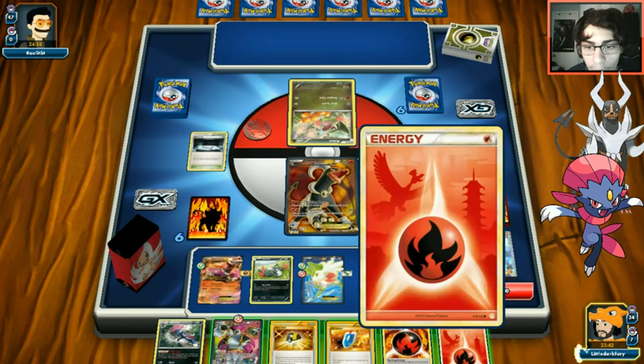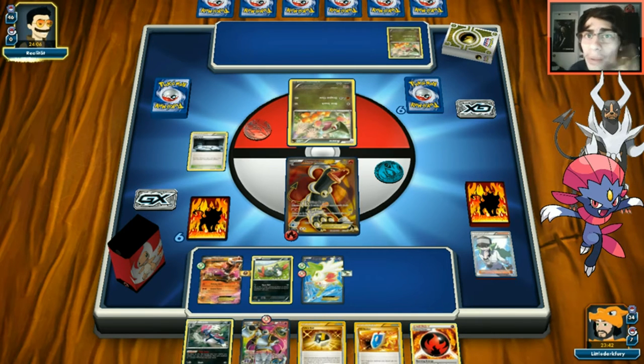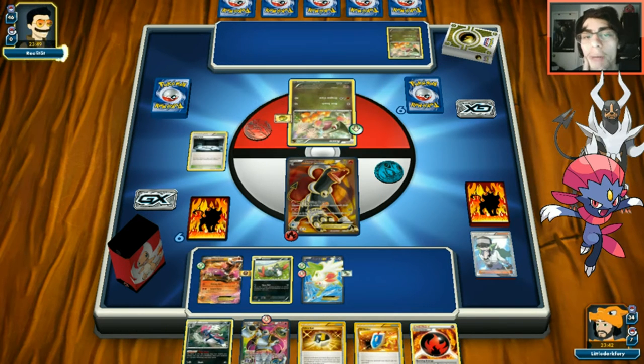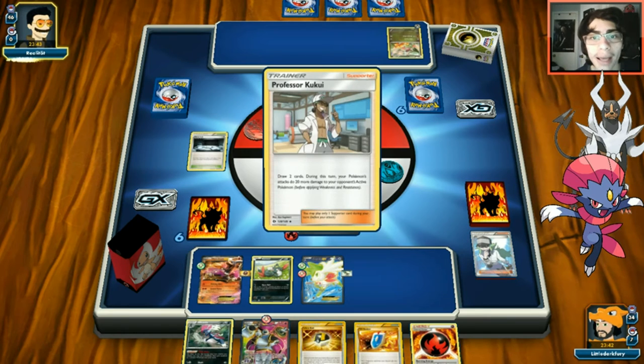We attach fire energy in case of Enhanced Hammer. We can't play Hoopa unfortunately. We'll Ultra Ball for Houndoom next turn or top deck a Spirit Link for a Mega Houndoom. Looks like we're playing against Garchomp - he might run one Garchomp X or even Salamence EX, so we need to watch out. Opponent plays Professor Kukui and just passes.